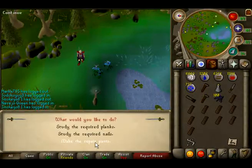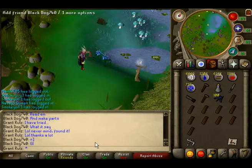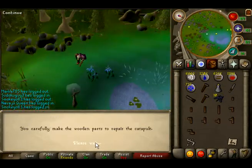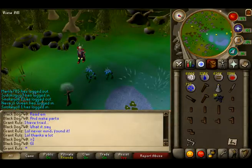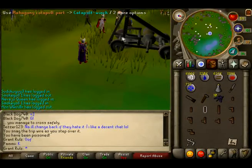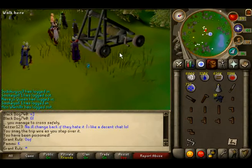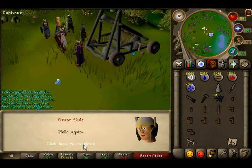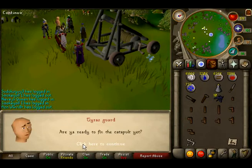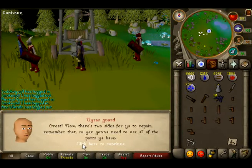Now you have to head back to the Tyrus Camp. When you're there, read the instructions again and click on the option of making your parts for the catapult. By doing this, all your mahogany logs will be cut down into smaller, weird-shaped pieces, and your character will do a little emote as well. Now you have the simple job of using one of the wooden parts on the catapult. The guard wants to talk to you quickly, and after this is done it will open up a complicated puzzle, which I've also got the answer for.